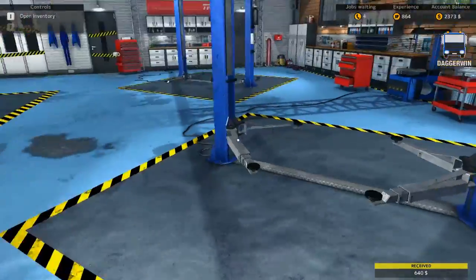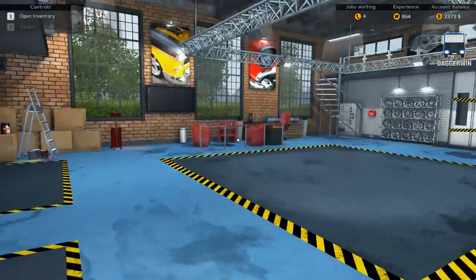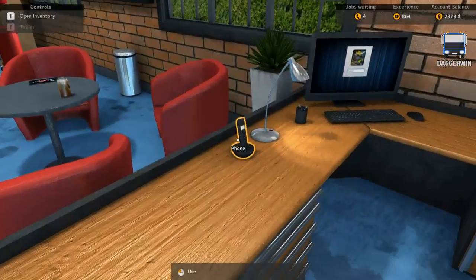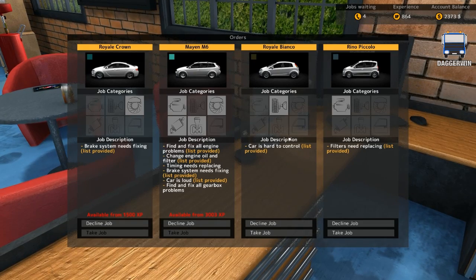And there we go, ready for the next car. So one more — we'll do four again. And this one has got: car is hard to control. Must be something to do with its steering. So we'll take that job. And since we haven't done it before, we'll take this one for a test drive.